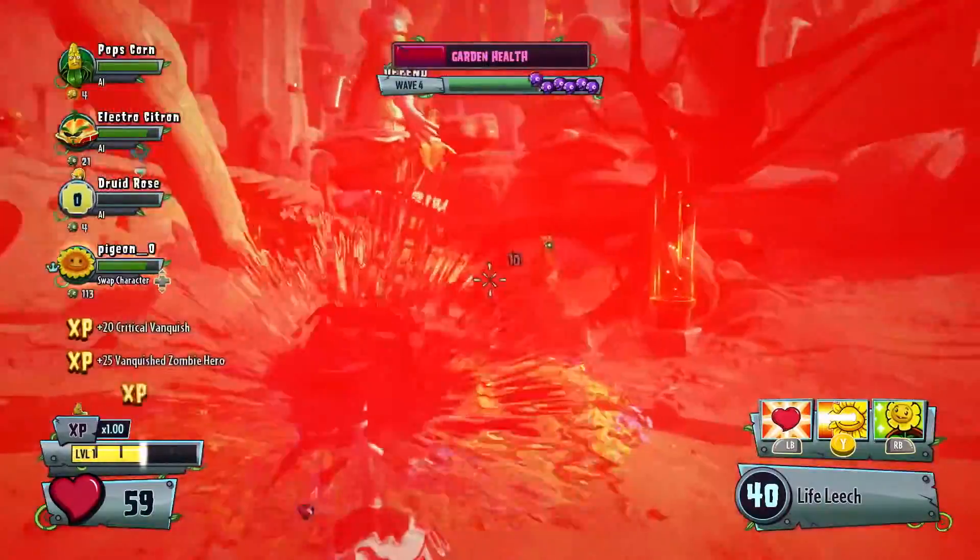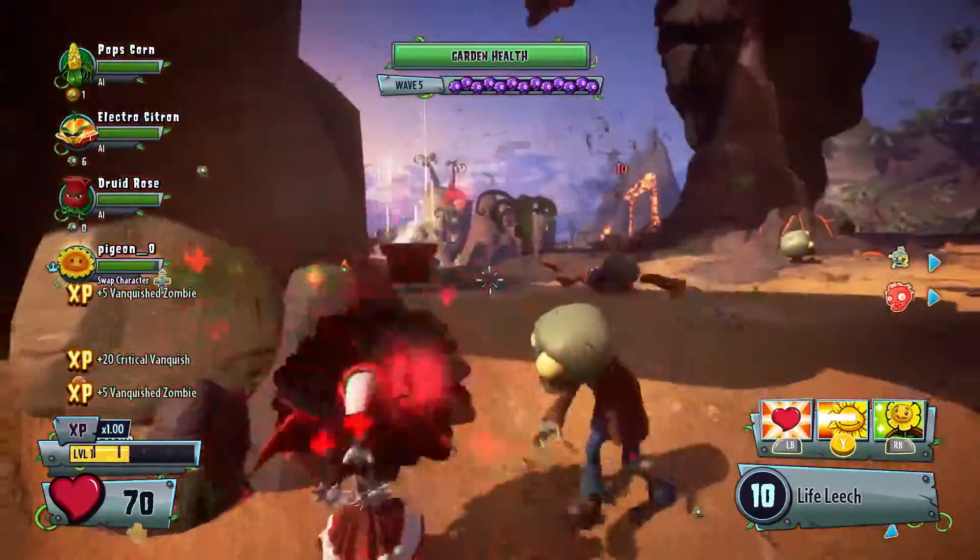Then there's Vampire Flower. Her life leech ability steals health from enemies and adds it to her own.